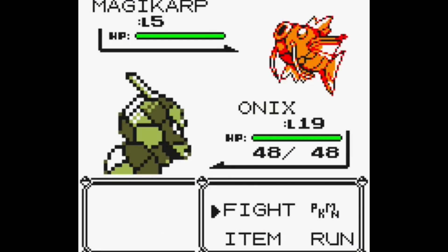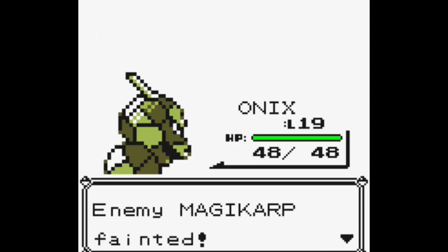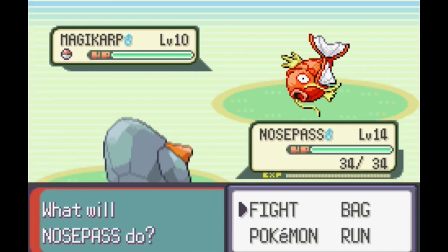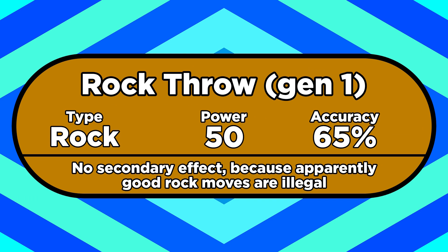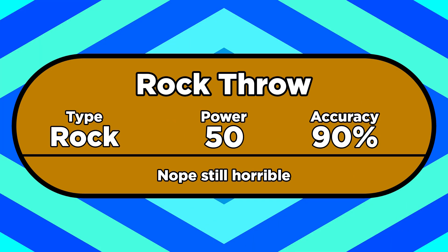Over the years, Game Freak has categorically refused to make good Rock-type moves. Most other types have a handful of strong moves with 100% accuracy. Water-types have Liquidation and Surf, Dark-types have Dark Pulse and Crunch, and Rock-types have... squat. Pretty much every Rock move worth using has a chance to miss — Rock Slide, Rock Tomb, Rock Blast, Stone Edge, blah blah blah. In Gen 1, Rock Throw was 50 base power and 65% accurate, which makes it an absolutely atrocious move. It doesn't even have a secondary effect that warrants the low accuracy — it's just completely worthless. Nowadays, Rock Throw has 90% accuracy, because apparently Game Freak is allergic to 100% accurate Rock moves.